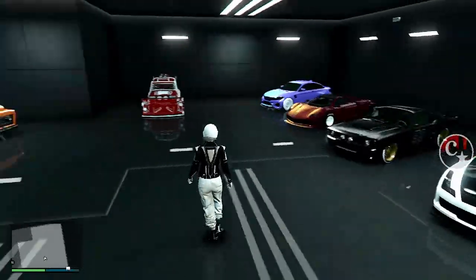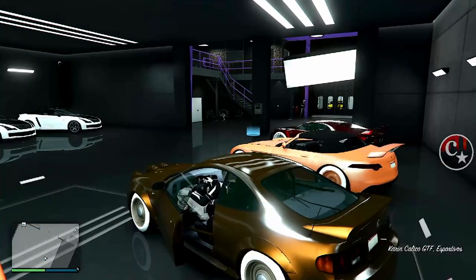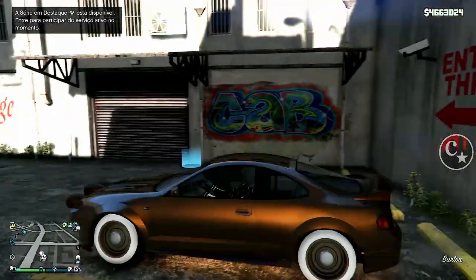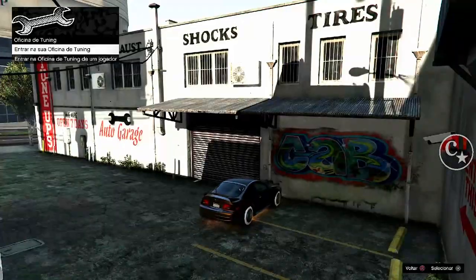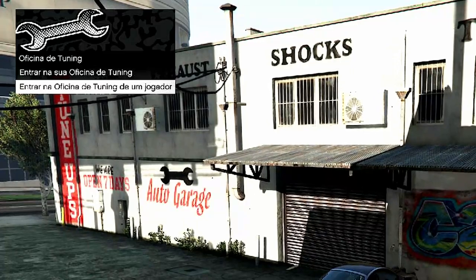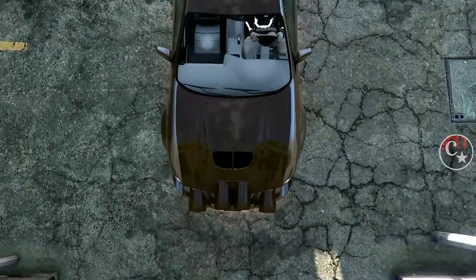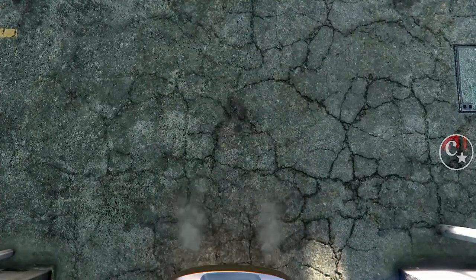Então siga o tutorial e não pule o vídeo. Primeira coisa: eu vou entrar em qualquer veículo meu, ou chame de qualquer outra garagem, e vamos entrar na oficina do amigo — entrar na oficina de tunagem de um jogador, que é do amigo. Então já estou entrando na oficina do amigo.